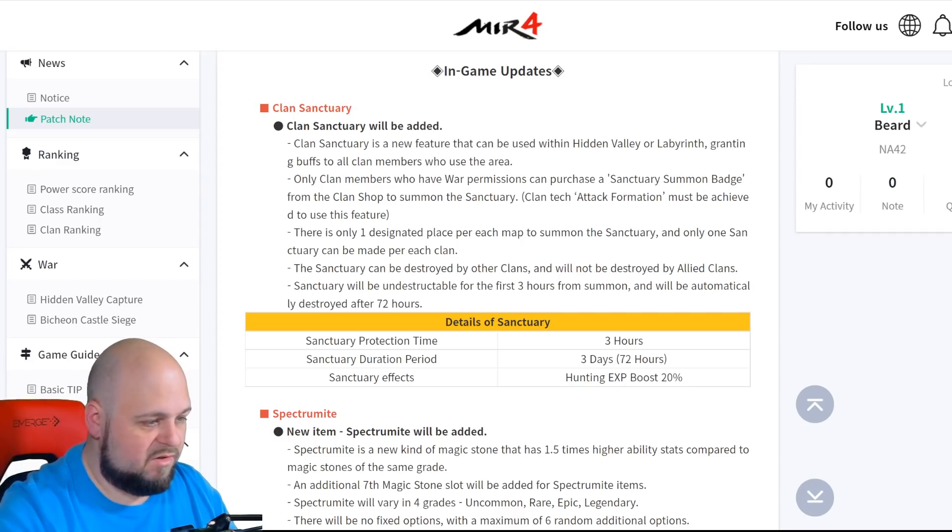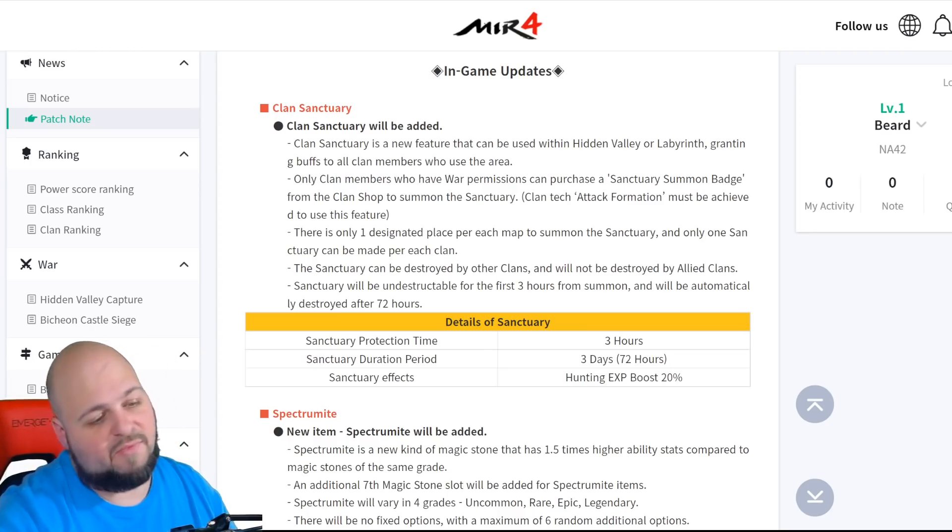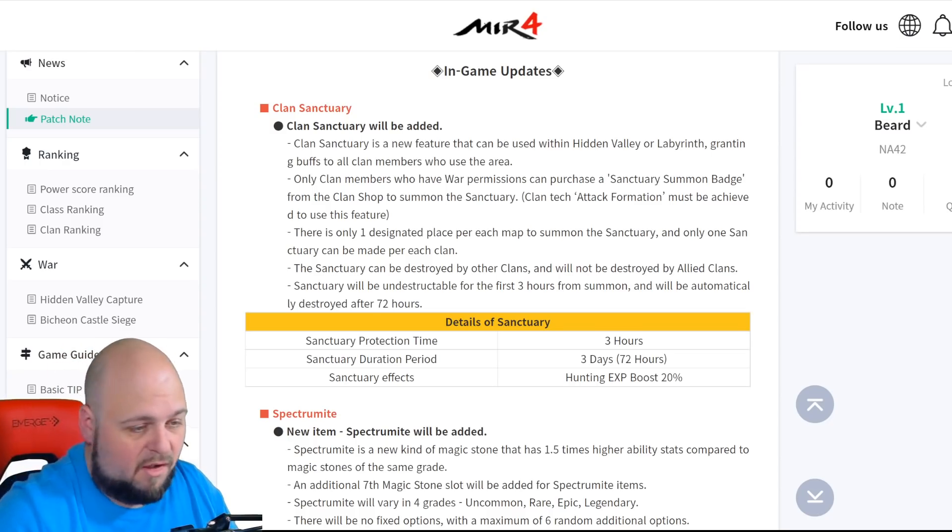Under the details, it shows the sanctuary protection time is three hours, sanctuary duration period is three days, and the effects include a hunting XP boost of 20%. I mean, 20% is nothing to scoff at.